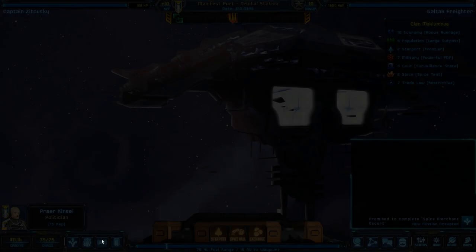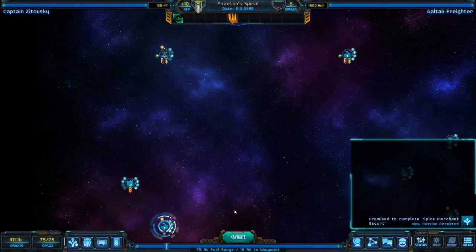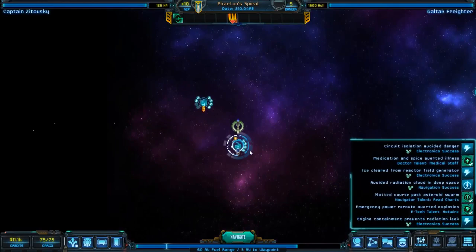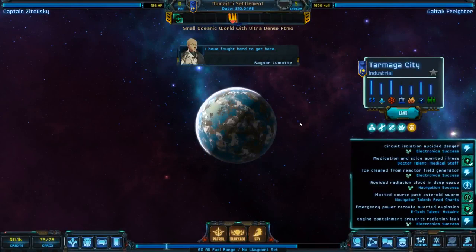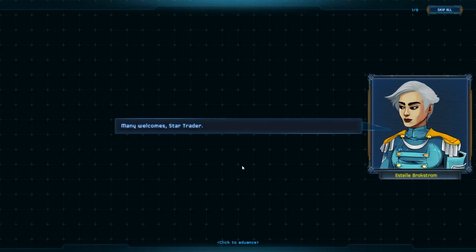Let's go ahead, we have our waypoint set. We can explore the barren place later, but let's fly. Ten minutes into this video and we're flying. We do have enough fuel for a hyper jump but I don't think we're hyper jumping this episode. No events running into anybody else, but we can see here is a small oceanic world of ultra-dense Atmo. Good economy, much better starport, very strong military, more spice, nine out of ten trade law. Then we get some automatic story — we're meeting Estelle Brockstrom here.